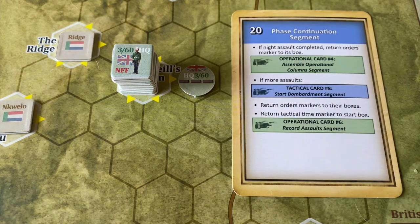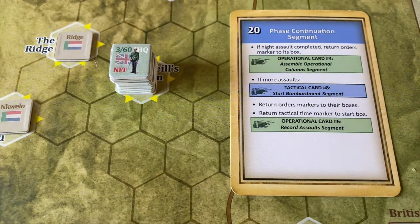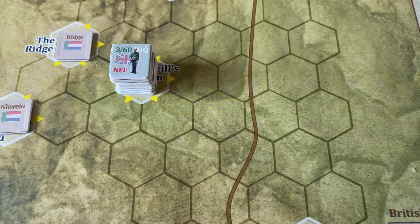Card 20 of the tactical phase: if it's a night assault completed, return the orders marker — but it's not. If there were more assaults, we'd go back to tactical card eight, but there aren't. We return the orders marker to its box on the side of the board and return the tactical time marker to the start box — though we never used the tactical time marker since we only had one column attacking. We're done with the tactical phase and return to the operational deck.